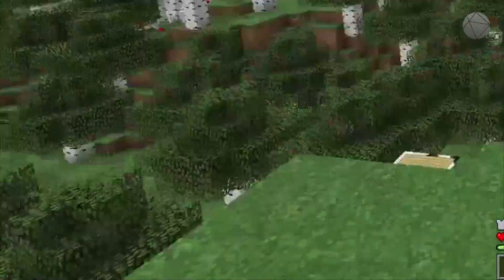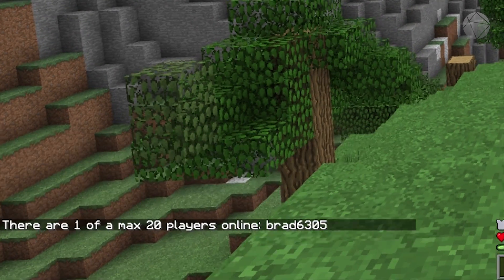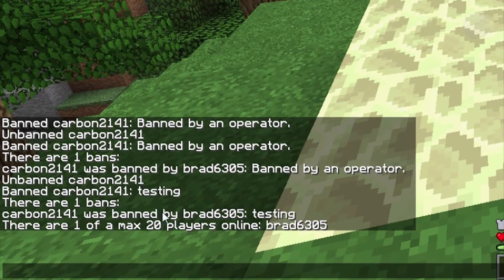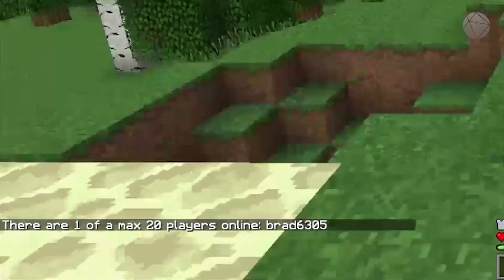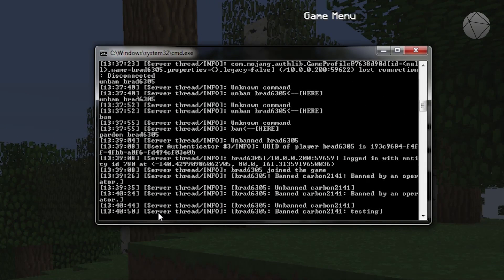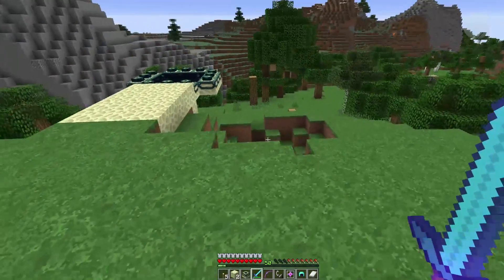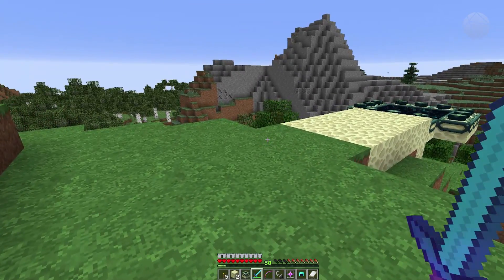The next command is '/list'. The list command tells you everybody that's online on your Minecraft server. I have a maximum of twenty players and there's one online — me. This is useful if you're in the console and want to check who's on the server without being in-game.